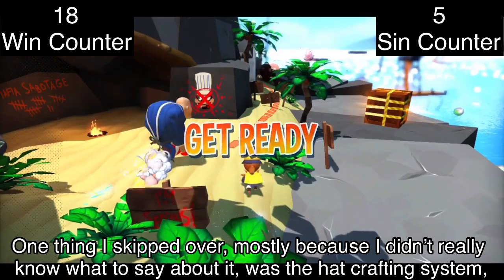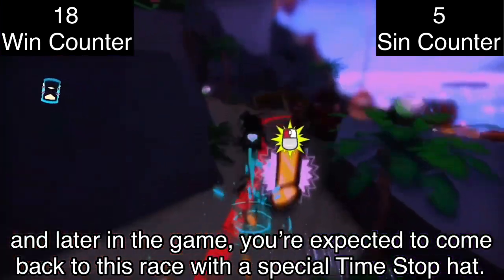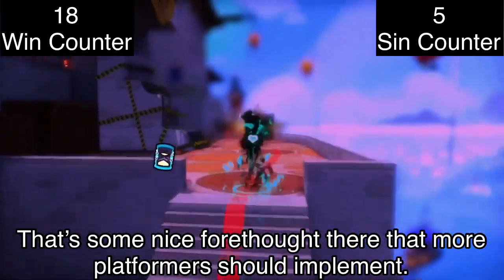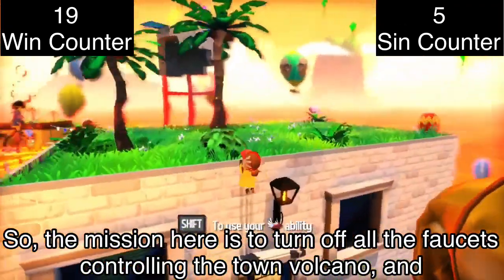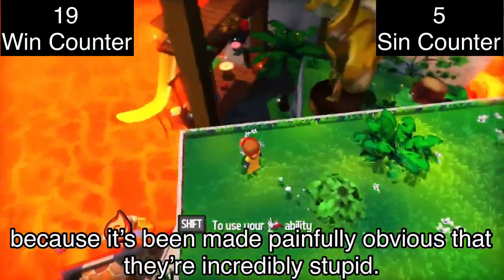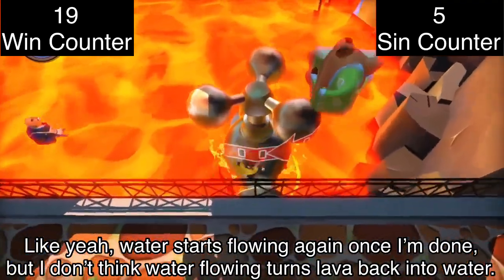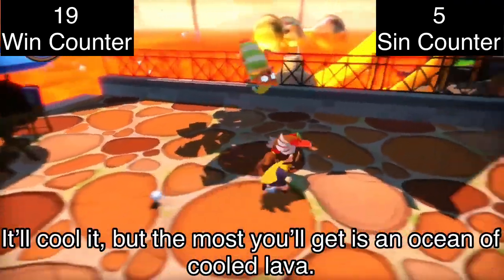One thing I skipped over was the hat crafting system, and later in the game you're expected to come back to a race with a special time stop hat. The game lets you know ahead of time if you don't have an item you need for a level — that's a nice touch more platformers should implement. The mission here is to turn off all the faucets controlling the town volcano, and I won't question why the Mafia had faucets. What I will question is how turning off all the faucets reverts the lava back into water — water flowing doesn't turn lava back into water.